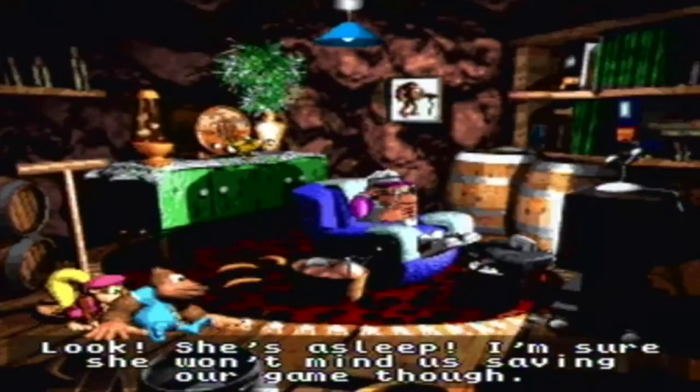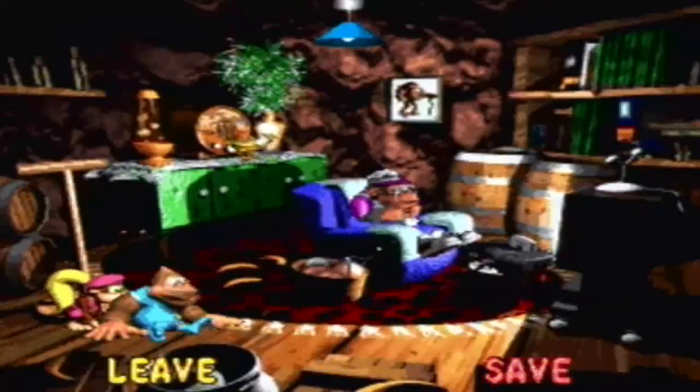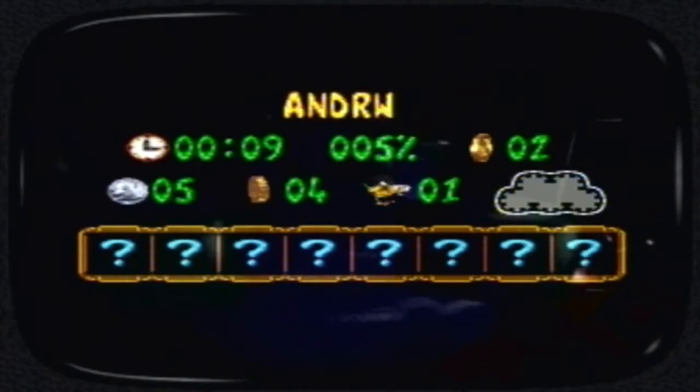That is the second level down, and that takes us to Wrinkly's Save Cave. She's asleep, so we'll have to take over her computer and record our progress. We've been playing for only nine minutes — I guess I spent a lot of time explaining things on the overworld. Five percent in the first part of the video. 2 DK coins, 5 silver bear coins, 4 bonus coins, and one banana bird. Since the silver bear coins are used a lot more in this game than the small banana coins were in the second game, even if you turn off the game it will remember how many bear coins you have. Your lives will always go back to about four, which sucks, but at least the coins save.